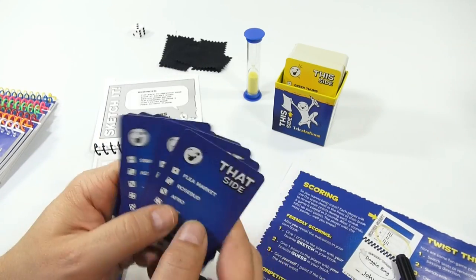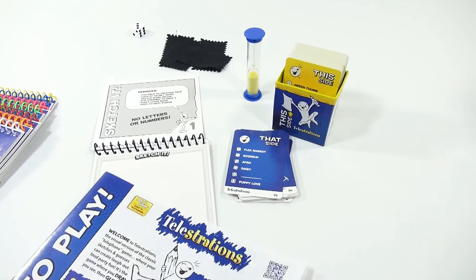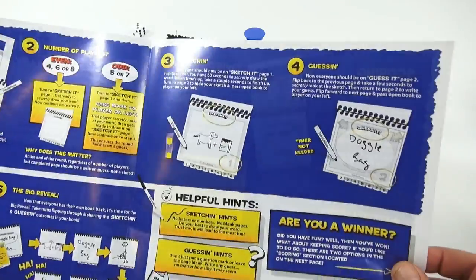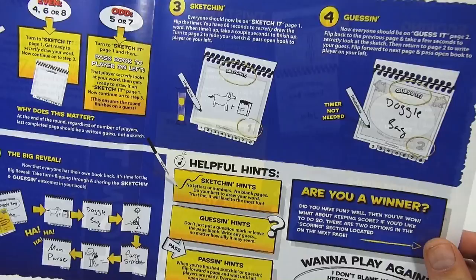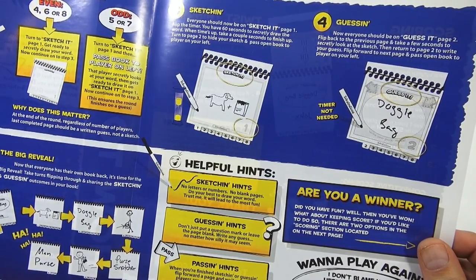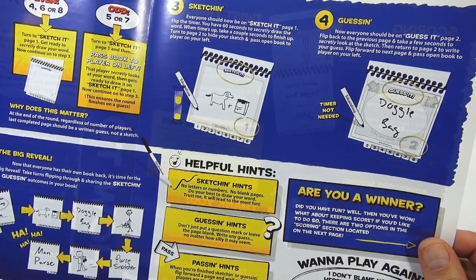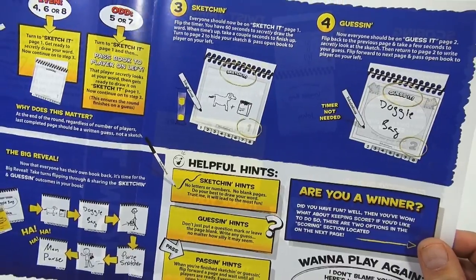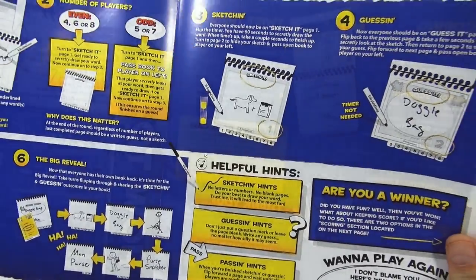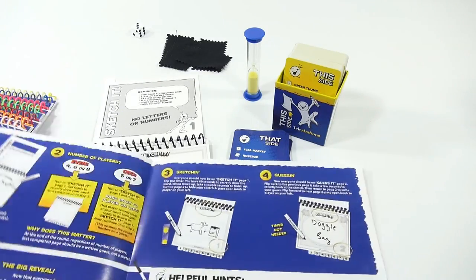I think that's a pretty cool game — I hear it's a blast with a group of people. Sketch hints: no letters or numbers, no blank pages, do your best to draw your word — it will lead to the most fun. Guess hints: don't just put a question mark or leave the page blank, write in any guess no matter how silly it may seem. Maybe I could have just drawn a mushroom — that would have been too easy.